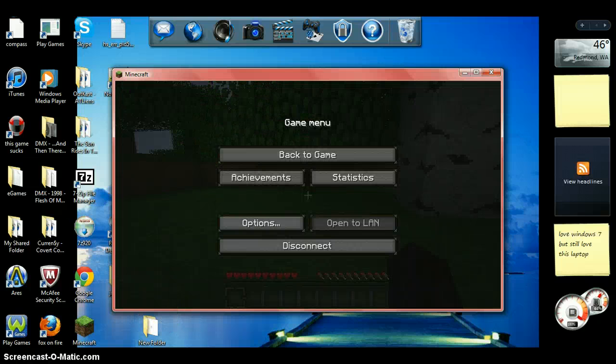Anyway, now that command blocks are enabled, you can go ahead and use your command blocks so you can warp. That's how you enable command blocks. I'm BlackBird425, and I'll see you later.